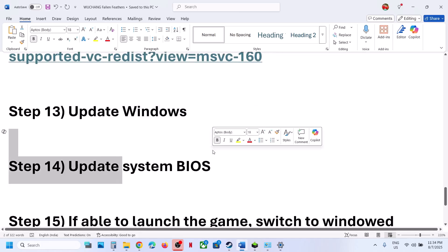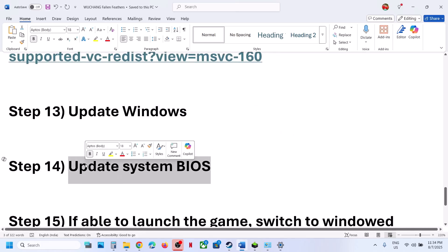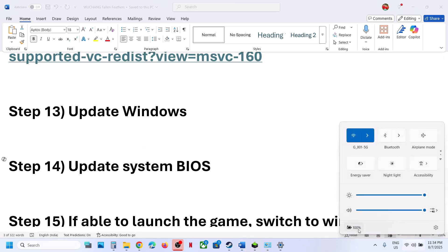Still not working? Update the system BIOS. Go to your system manufacturer's website, select your model number, and update the BIOS. In the case of a laptop, make sure the battery is above 10% and the AC adapter is connected to the computer when you update the system BIOS.